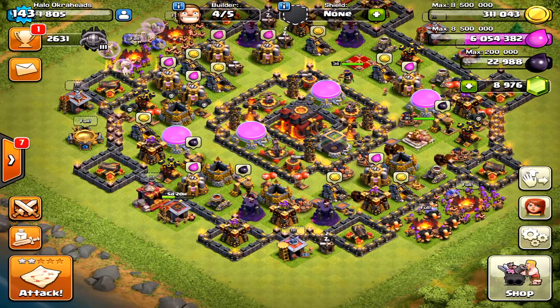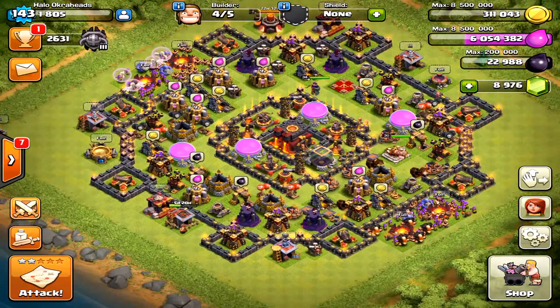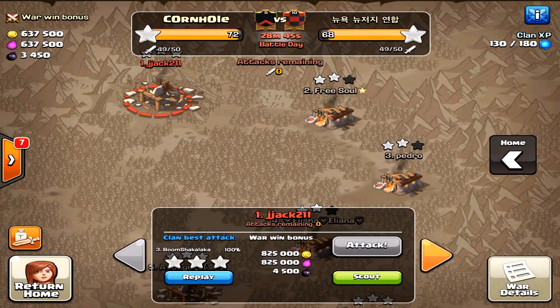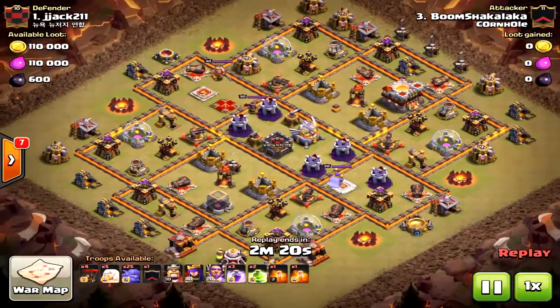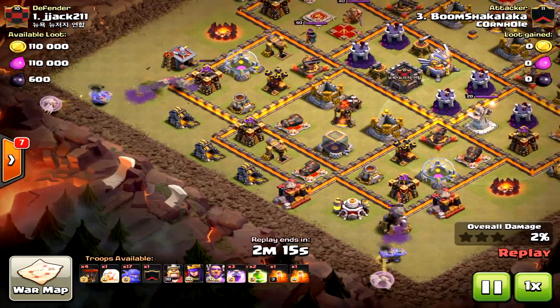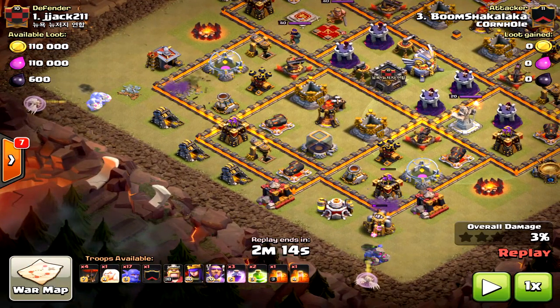We have some good stuff today — Town Hall 11 bowler attacks. This is the pre-update version, so the healers will not be triggered by miners, but that's okay. I've still seen a lot of bowler walks and mass bowler strategies even after the update, so pretty cool stuff.